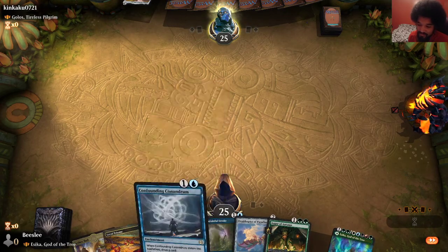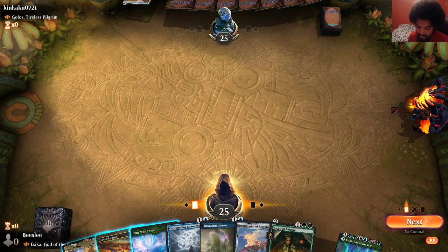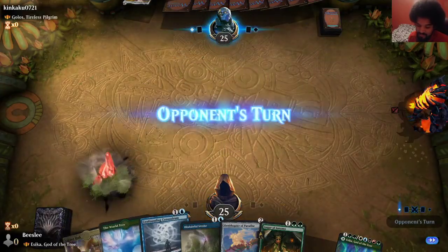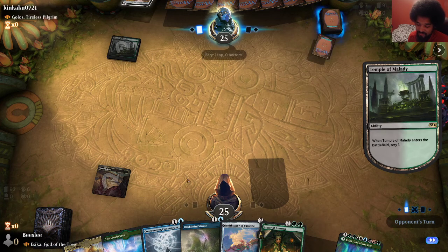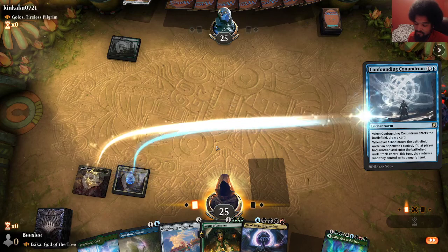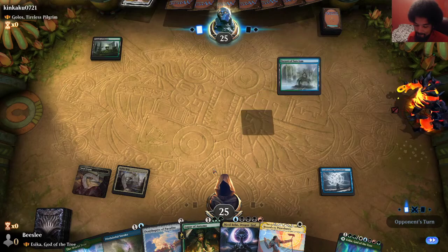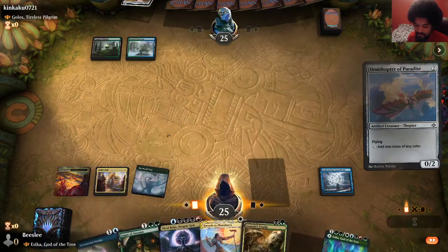We have Confounding Conundrum against Golos, which is really nice. We have an untap source turn two. I really don't want to use it that quickly, but I feel like I want this in play really fast. So let's play this and then turn two Aether Hub to stop them from ramping. It doesn't turn off mana dorks, but it does turn off a few other things, and it draws a card so it's not that bad. But a turn-two colorless source is not great.